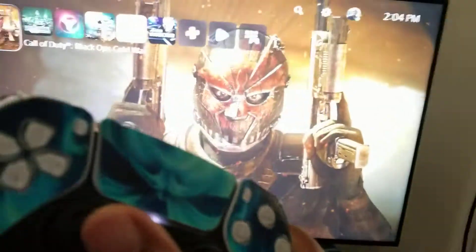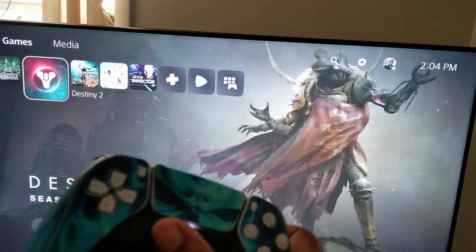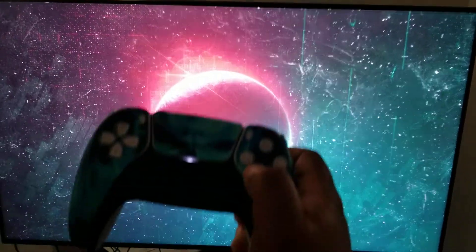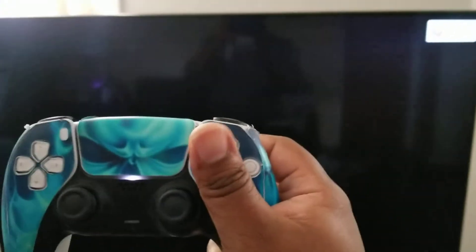Even when I go into the home screen and try to click on another game like Destiny, I'll hit the X button and it won't work. I even tried draining the battery — that doesn't work either.